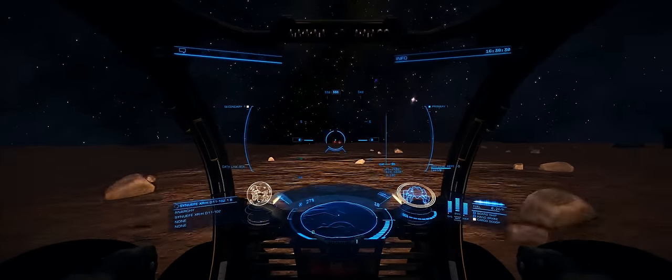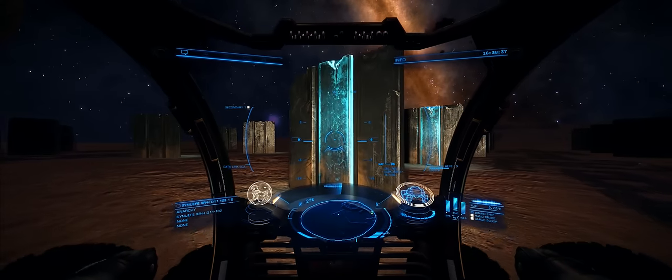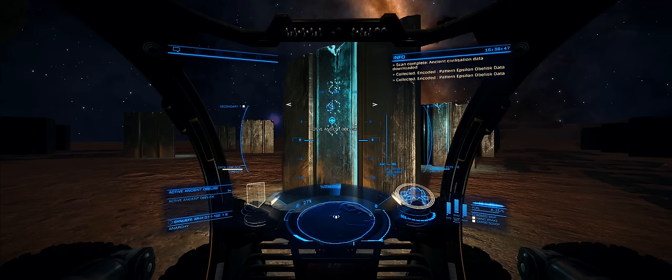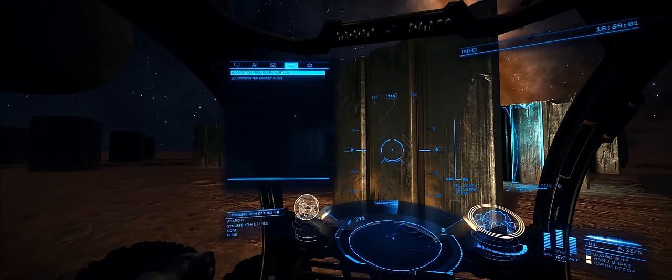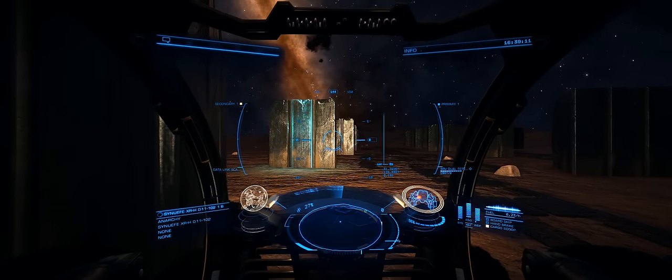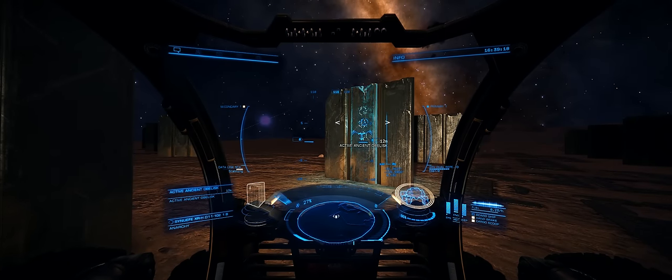The only obelisks you can scan are the ones that activate — they highlight a funny green colour, and as you get right up close they display some triangular symbols. This is obelisk number 19; we're going to scan this just to see what happens when you scan an incorrect obelisk. You'll see you don't get any message at all — sometimes you will get a message telling you that you're scanning the wrong combination or the wrong obelisk. I've got the casket and the orb in my cargo hold. Now, unfortunately when you make a mistake and scan the wrong obelisk it actually deactivates. The only way I've found to reactivate it, at least in solo mode, is to log out and log back in again. Apparently in open mode they do reactivate after a certain period of time.